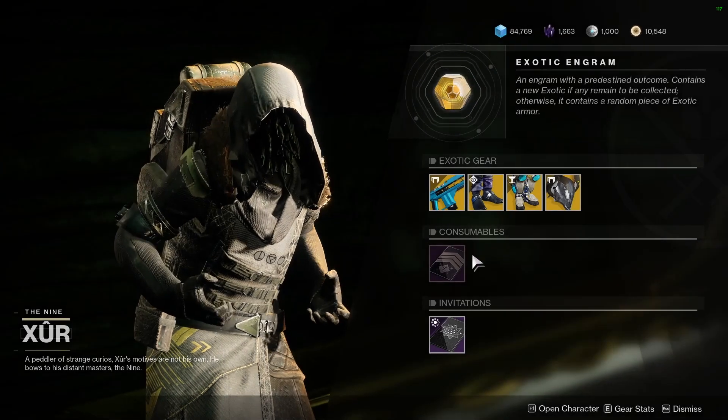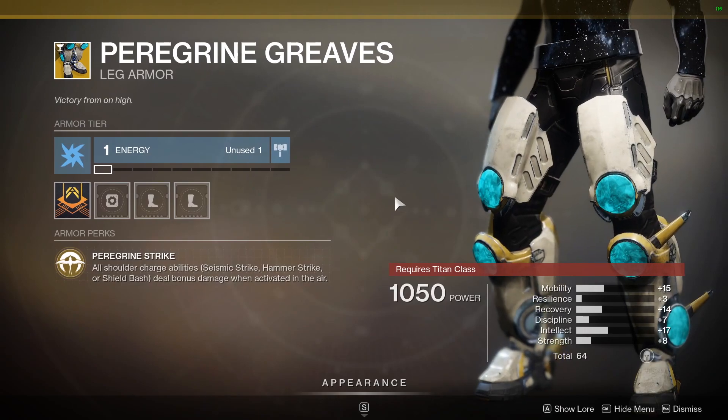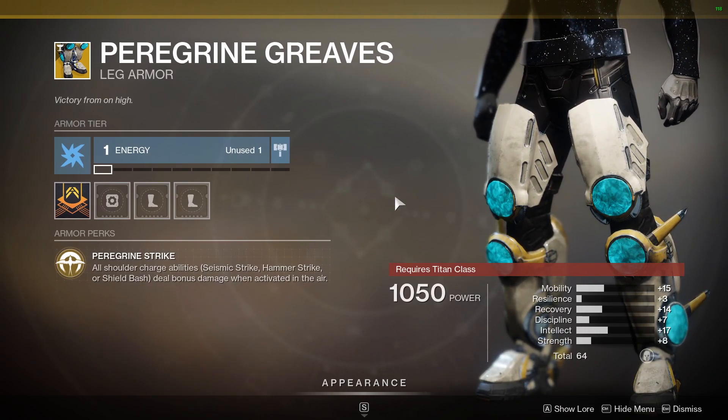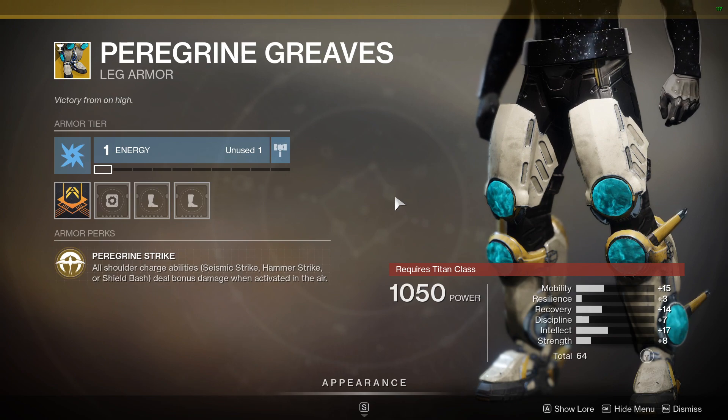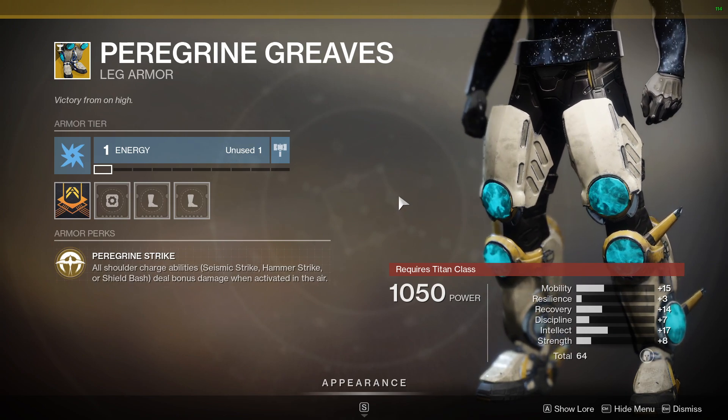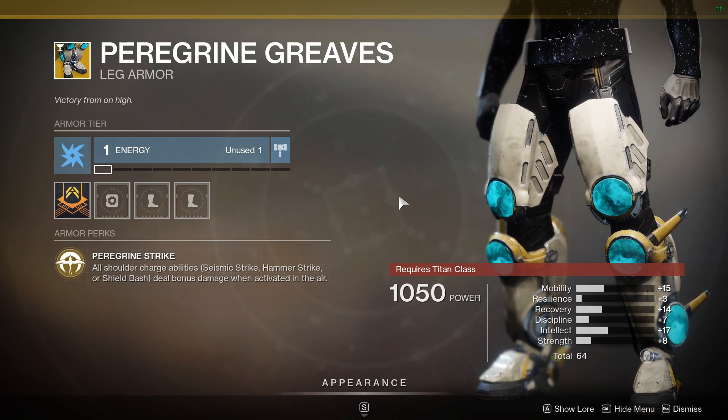Definitely don't sleep on it and pick it up if you don't have it. For the Titans, he has those Peregrine Greaves. This has the Exotic Perk Peregrine Strike — all shoulder charge abilities, Seismic Strike, Hammer Strike, and Shield Bash will deal bonus damage when you activate them in midair. This is a 64 stat roll with a decent spread; Recovery and Intellect are some of the highest stats. Be sure to pick these up if you're one of those shoulder-charging Titans out there.